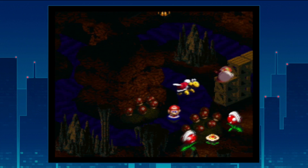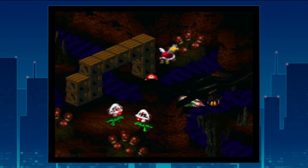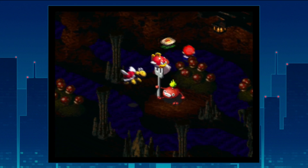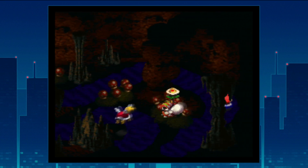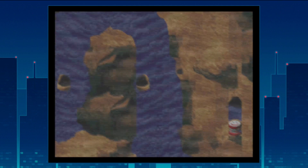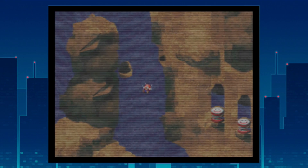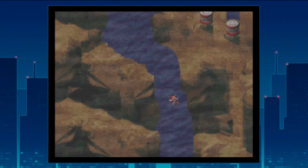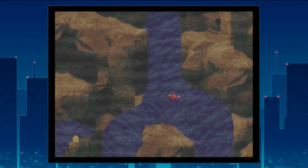We get taken into another cutscene area where there's a flower that gets passed around between two enemies, but after enough struggle we claim it for ourselves. You can redo the Midas River course, but these cutscene flowers are a one-time thing — and the frog coins are a one-time spawn as well; you can never get more of them from the course after grabbing them.